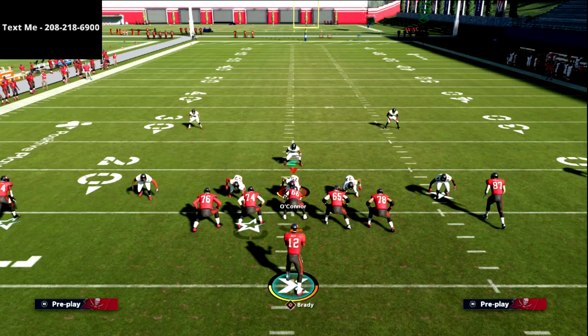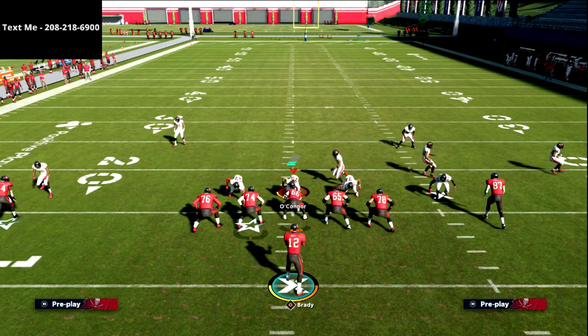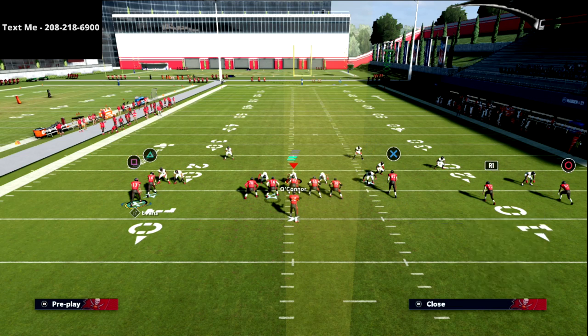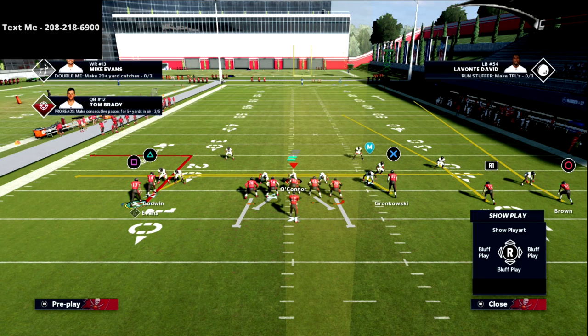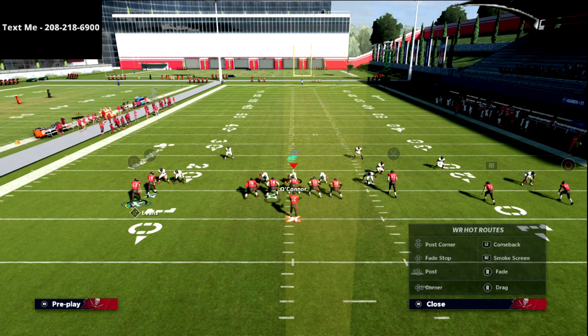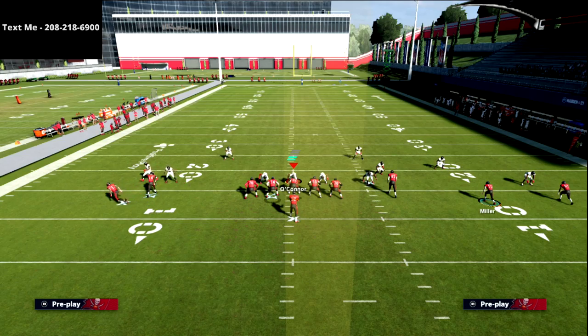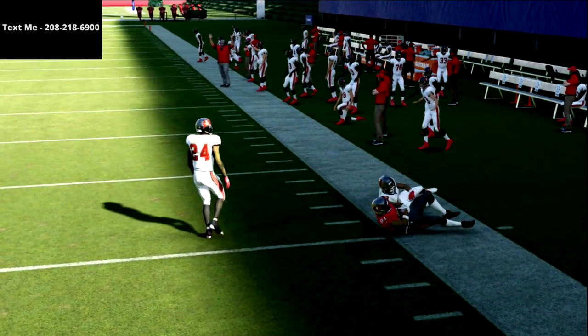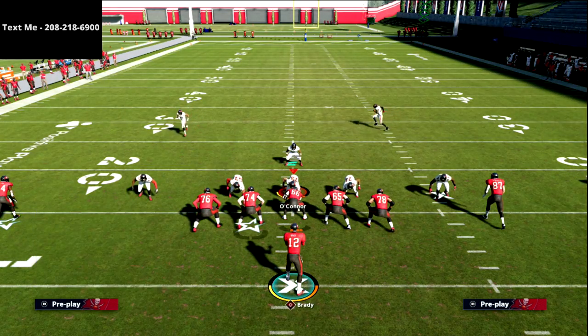The second way I like to run mesh is a little more consistent specifically against man coverage — we're going to audible to Fade Out. All we do here is drag triangle, drag the X receiver (Gronkowski), then take the R1 receiver and put him on a post route and smart route it. The circle receiver can go on a curl route or an out route — I personally prefer the curl for timing, but the out route on the right side is really good against man and also very good against seam flat zones, which is the predominant way people play the Mike Blitz 3 meta.